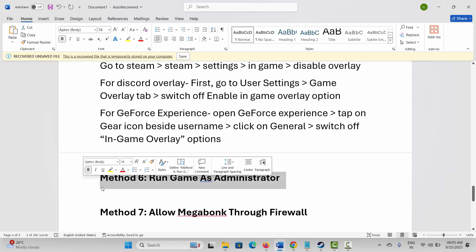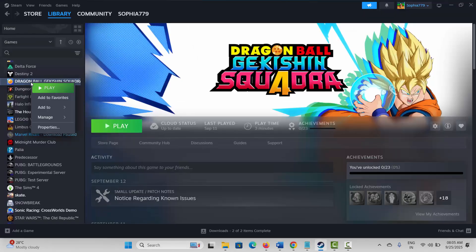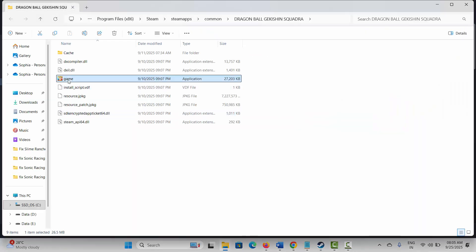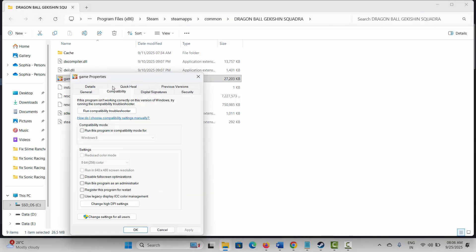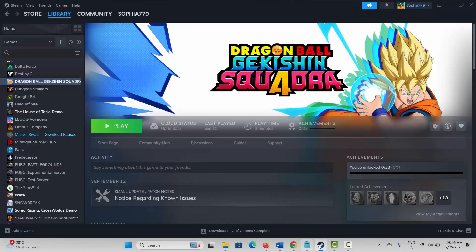Next is to run the game as administrator. Go to Steam, under Library select your game, right-click, click Manage, then Browse Local Files. Select the game application, right-click, click Properties, then click on Compatibility. Check Run This Program as an Administrator, then hit Apply and OK. After that, launch the game. If not fixed, also check Disable Fullscreen Optimizations and hit Apply and OK.